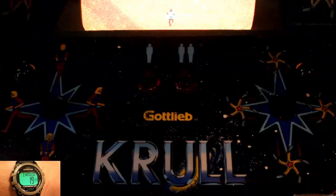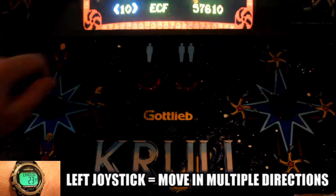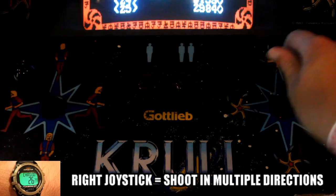You control Prince Colwyn using this control panel. The left joystick moves him around in multiple directions, and the right joystick will use your weapon in multiple directions.